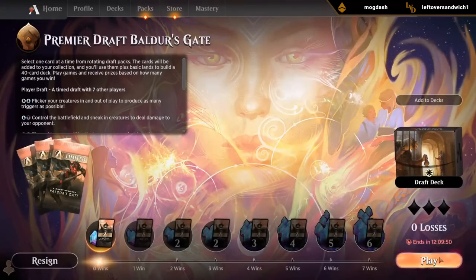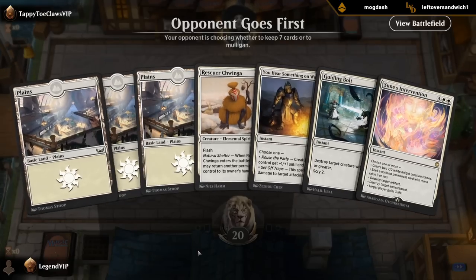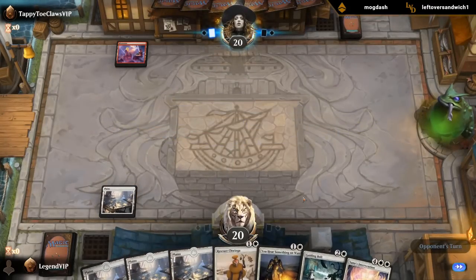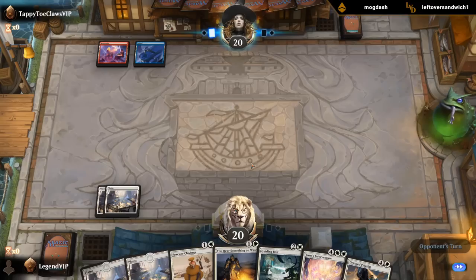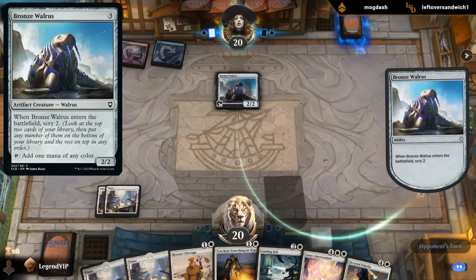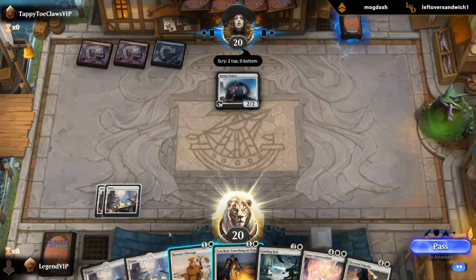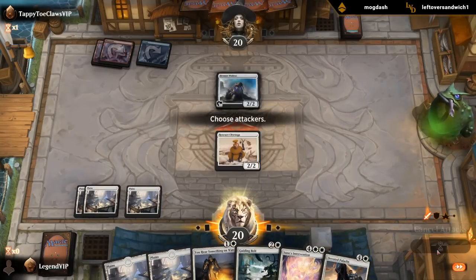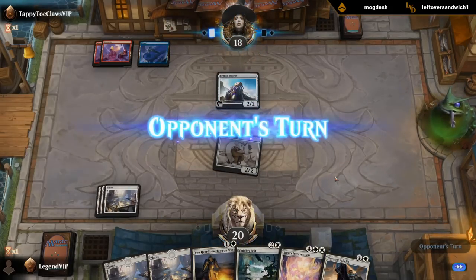Okay, give this a try. Bit light on creatures, but got some interaction, and Intervention as a nice curve topper. Up against Blue-Red. Might as well make use of Flash — and a Walrus. Don't have any great plays lined up for next turn necessarily. If they block, I guess we could pump. Let's attack, and then if they ramp into something big we can kill it. If they attack, we can kill the Walrus.